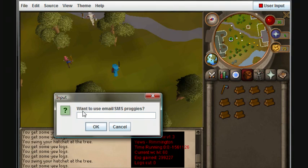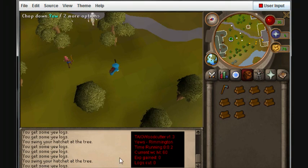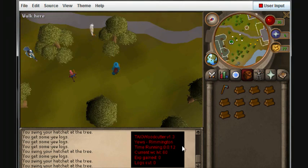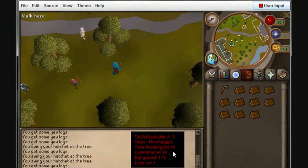Click OK. Now this is used for email, SMS, proggies, whatever — just click OK. Now this interface pops up. It says TAIO woodcutter version 1.3. Yews in Rimington — that is your cutting location, so that'll be different for wherever you choose. Your time running — mine's been running for 15 seconds and counting.